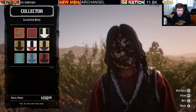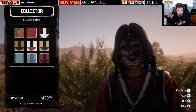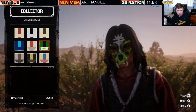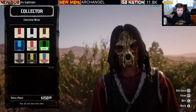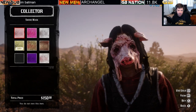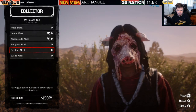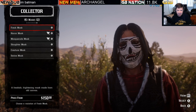The slaughter mask has nine variations at $150 or six bars of gold. The creature mask has ten variations, each also $150 or six bars of gold. Finally, the swine mask has ten variations. All Halloween masks are available at Madam Nazar, wherever she happens to be throughout the world of Red Dead Online.